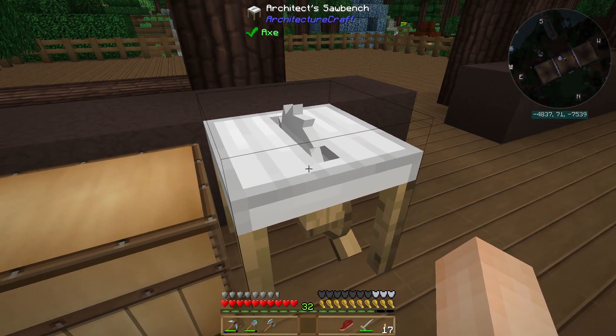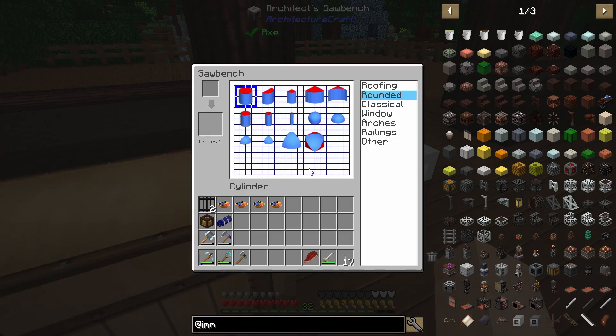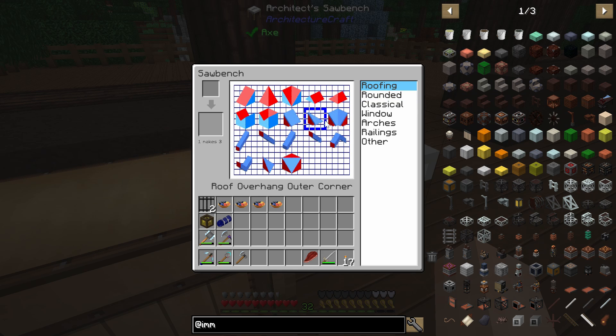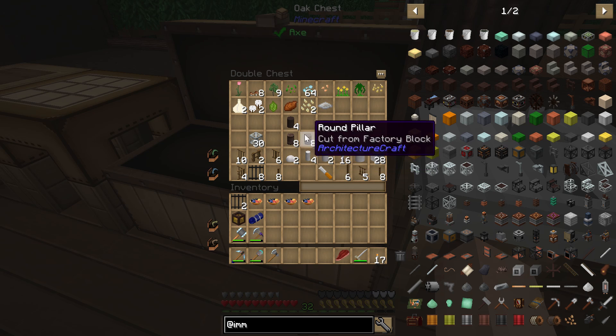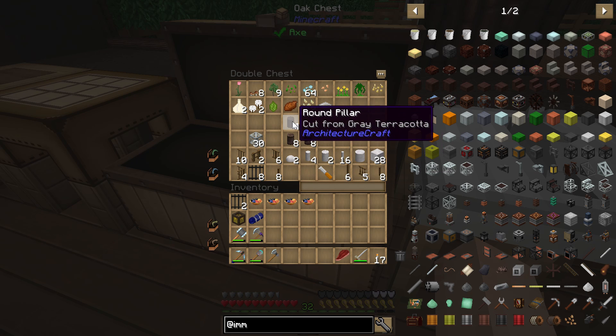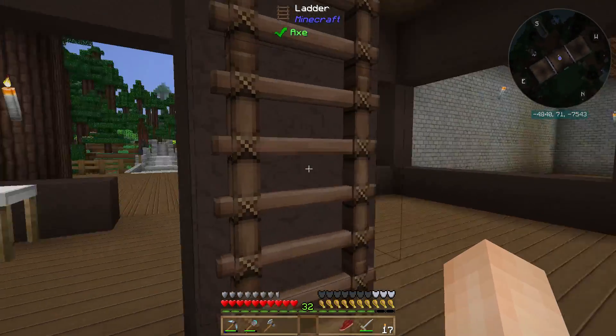I've been working a little bit with this architect saw bench from Architecture Craft. It's pretty cool because it lets you make some rounded shapes, roofing, arches, railings, and things like that. I've been messing around with that, and I also made some factory blocks from Chisel.